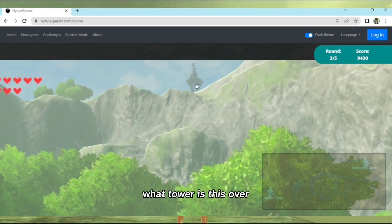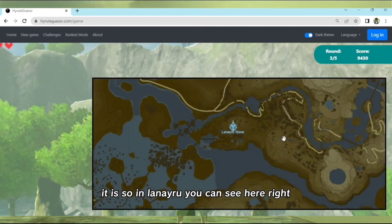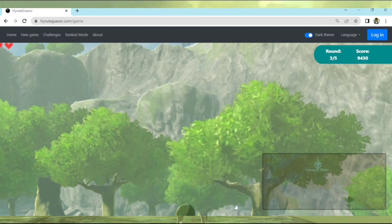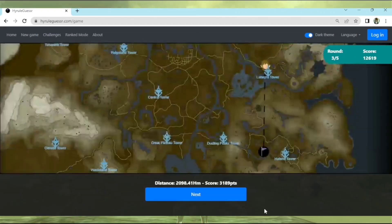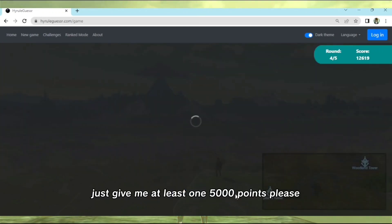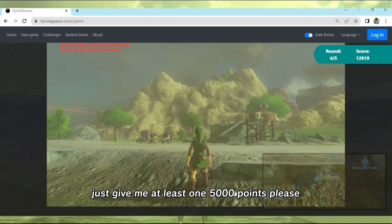Round three. I think this one - what tower is this? I can see here in Lanayru, so maybe it's around here somewhere. Validate - oh no, I'm too far. It's not Lanayru, it's Akkala tower. My luck is running out - we got three thousand one hundred and eighty nine points. Just give me at least one five thousand points please.